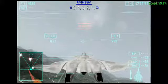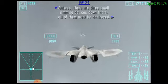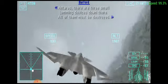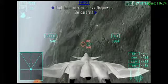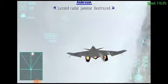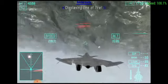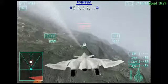Displaying line of fire. 5, 4, 3, 2, 1. There are three small jamming devices down there. All of them must be destroyed. That base carries heavy firepower — be careful. Second radar jammer destroyed. Displaying line of fire. 5, 4, 3, 2, 1.